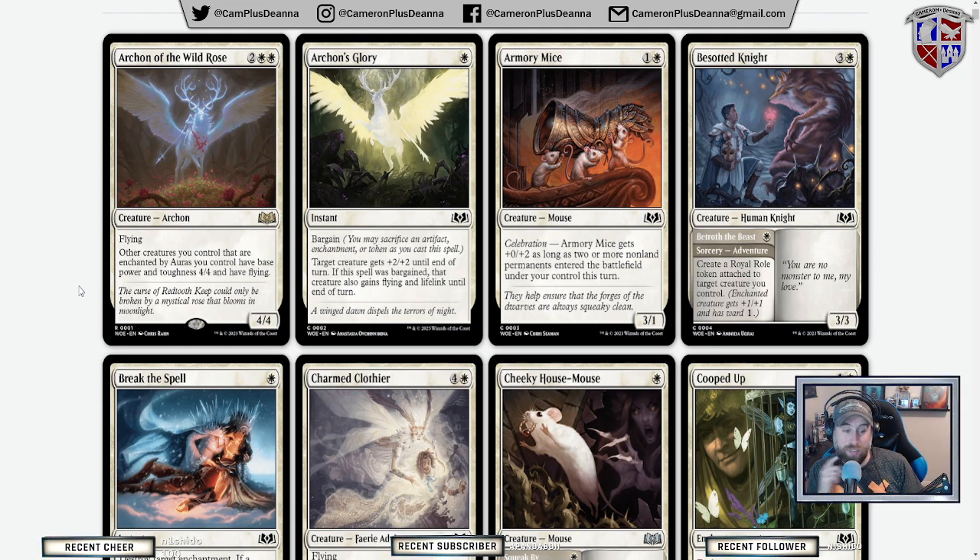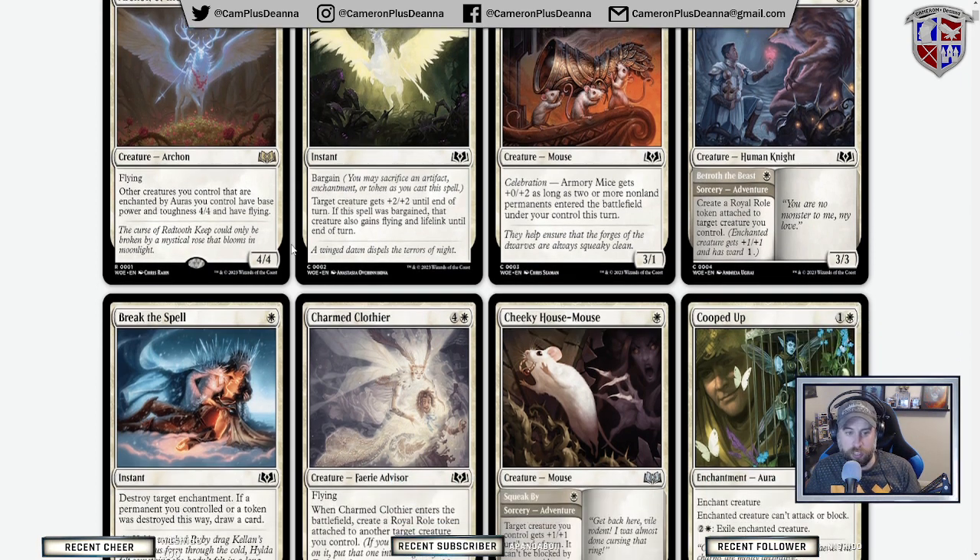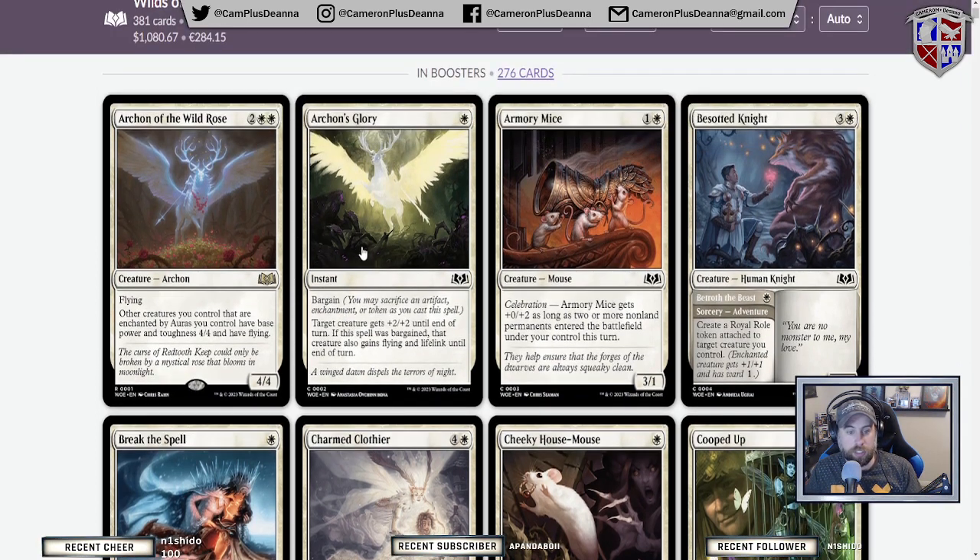One of my friends has a crazy cool green-white enchantress deck that's going to be getting a ton of pickups from this set. I love this card — I think this card is sick. I don't have a place for it; I don't really play an auras deck at the moment. This is the type of card I hope is a big deal in standard, but not really anything specific that I have.